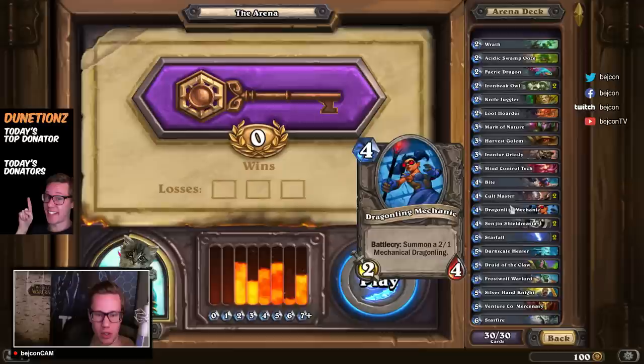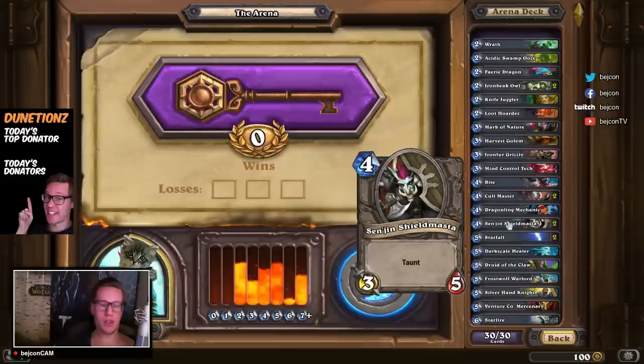Sen'jin Shieldmasta — obviously one of the best taunts in the game, also known as Taz'Dingo — thanks to Bingolot from the chat for that reminder. We got two of those, which is really nice. We have two Starfalls, so this is basically my only board clear, which is kind of not that great — I didn't get any Swipes.